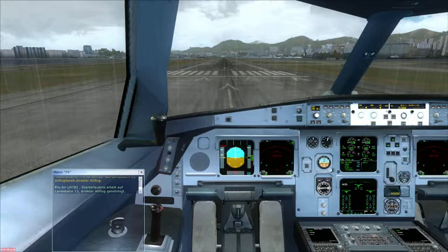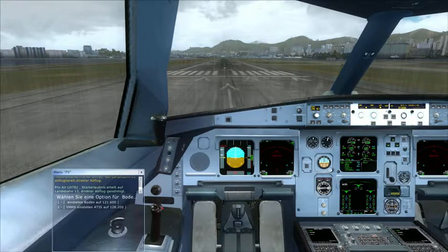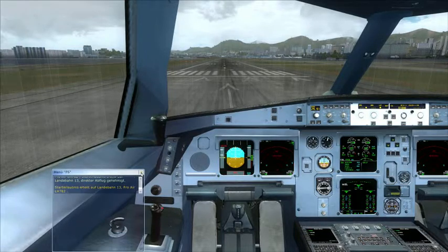Proair Neiman Hotel 782, cleared for takeoff runway 13, straight out departure approved. Clear for takeoff runway 13. Proair Neiman Hotel 782.